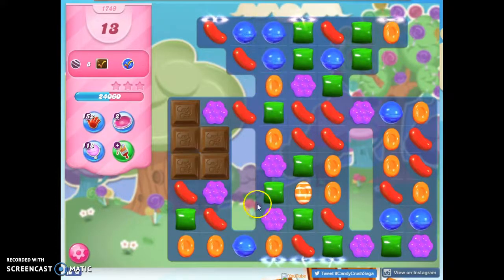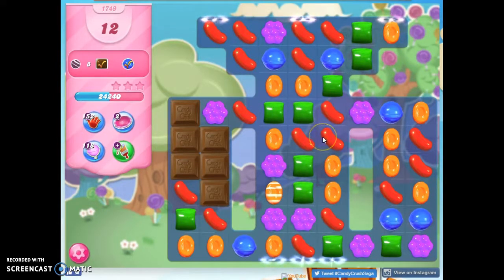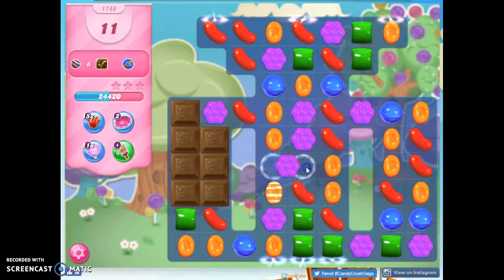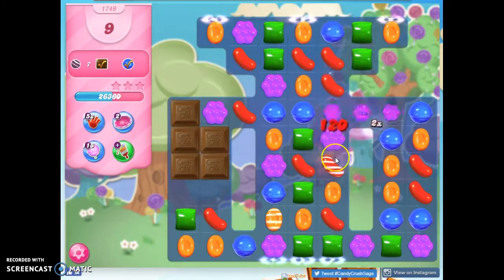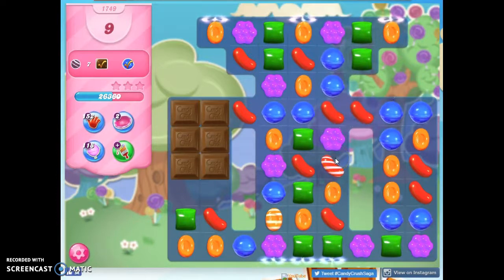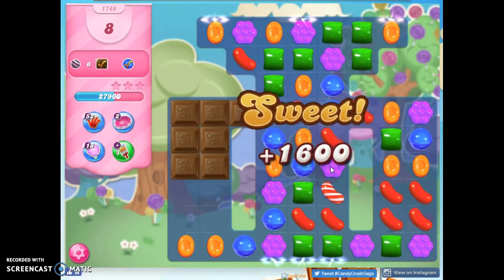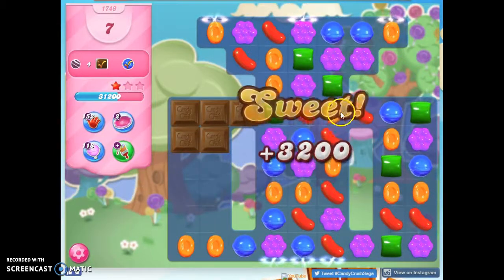Maybe I can get a red through here — no. I still need eight stripes and I only have 12 moves. That's not looking great for me. I can't get a color bomb there. Because if I could get a color bomb and match it with a stripe, that would be perfect. If I can't make a stripe or set up a stripe, I'll take out a stripe, because I need not only to create them, I need to collect them as well.